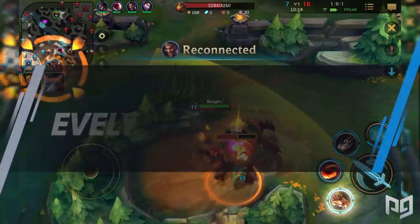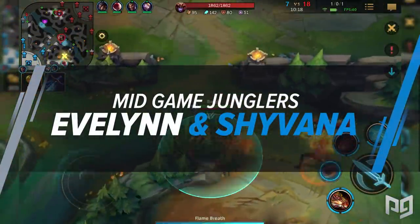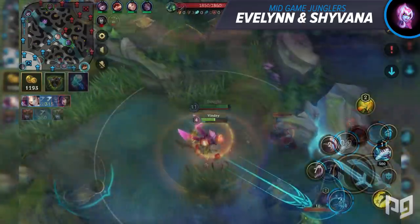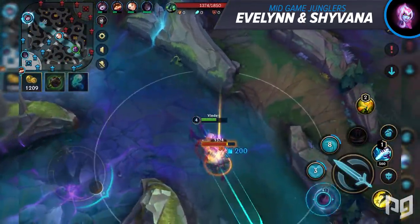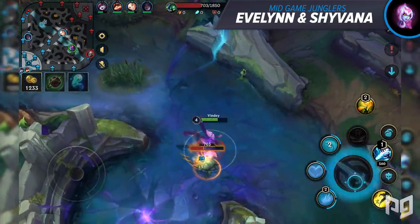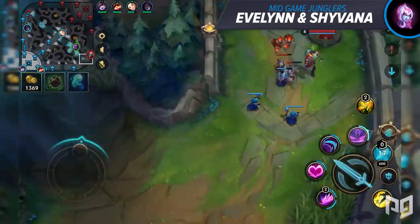For scaling junglers like Evelynn and Shyvana, their strong suit isn't early aggression — it's their clear speed towards level 5. Upon reaching level 5 these champions are fully unleashed and can absolutely stomp through the rift using their ultimates. It's very important for them to avoid early fighters as much as possible, because if they fall behind it's really hard to get back into the game — especially Shyvana.